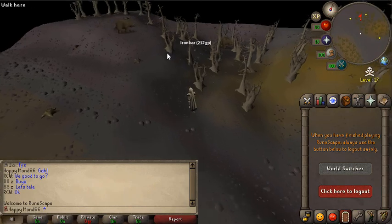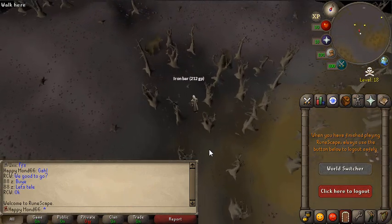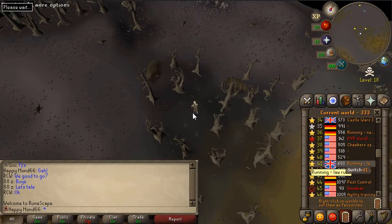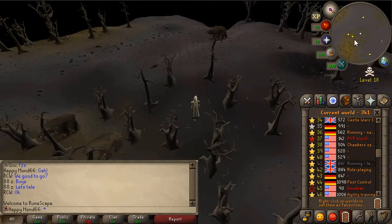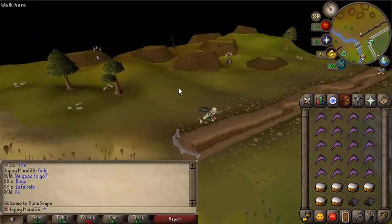I was going to use another character as a scout but then I thought YOLO and just went for it. Let's go to world 41. Got the two iron bars - let's get the hell out of here and back to safety.